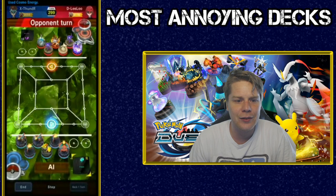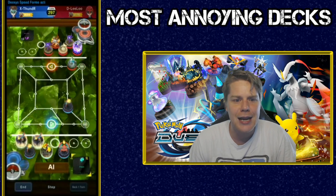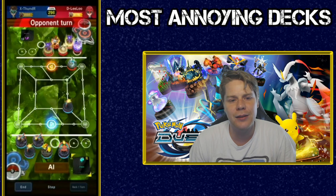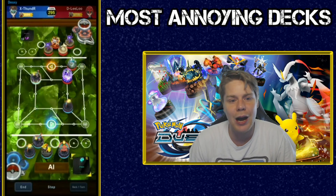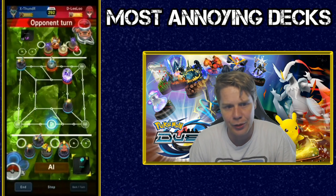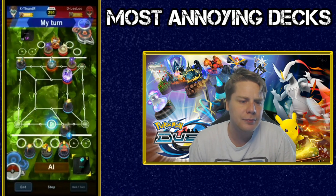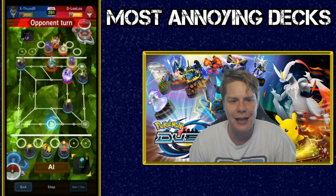So what you do is start by playing this Cosmo Energy, as Thunder has done, and now you start bringing out your figures and get the board set up. You've got your rush there, so you get a couple of speeds. Speed can be used in defense and for attack as well — it's not very strong but it can rush. Thunder very quickly has the board under pressure.